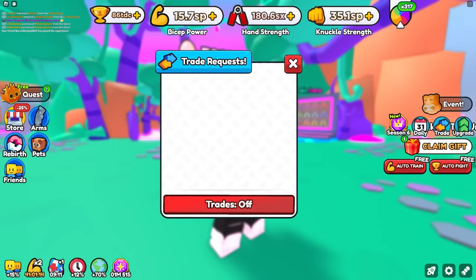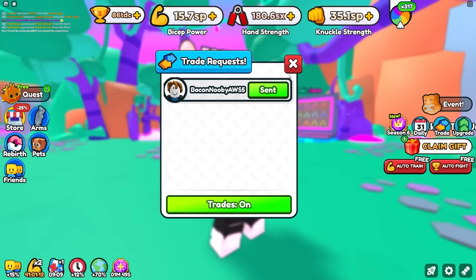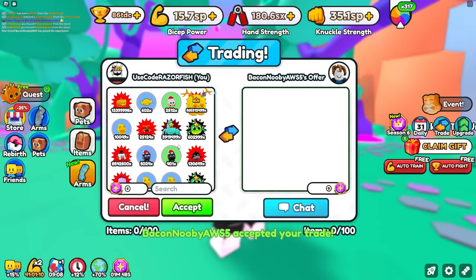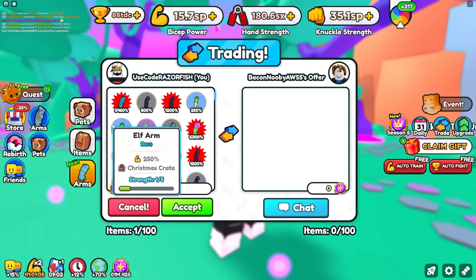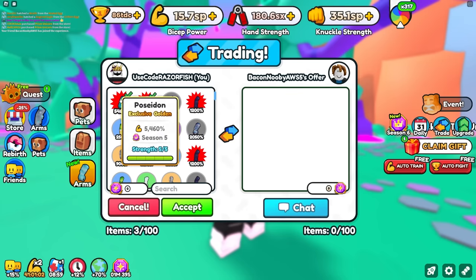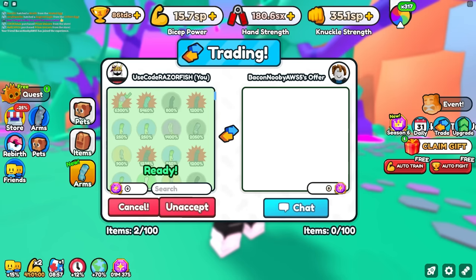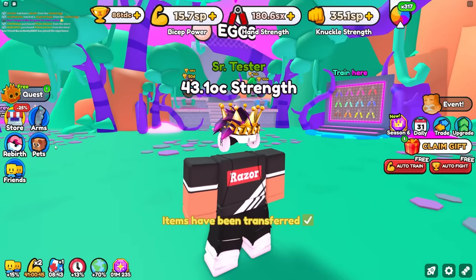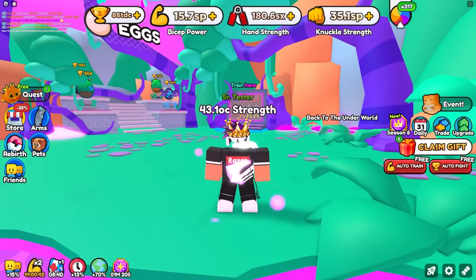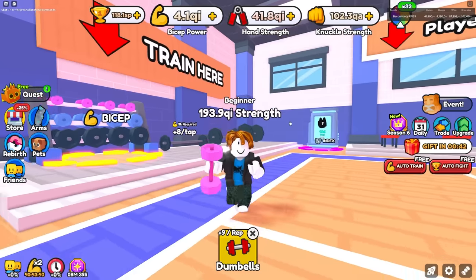My alt account just joined in. I'll go reset and now I'm in the trade menu. I search up Elder Dominus, put that pet in there, and get the arm too. I ready up the trade to give all that stuff to the alt account, then I swap over to that account on my computer. There we go, the trade processed - I lost the pet and the arm on main. Now I swap over to my alt account.